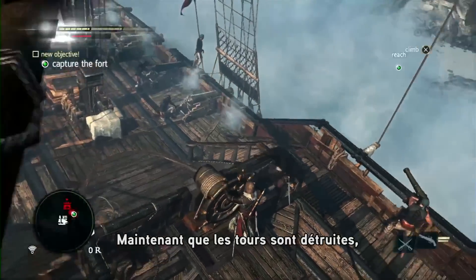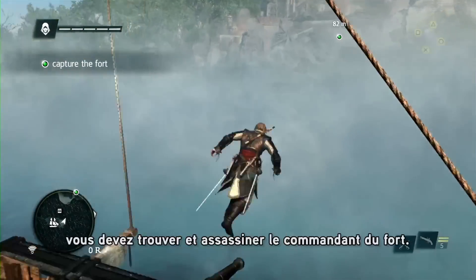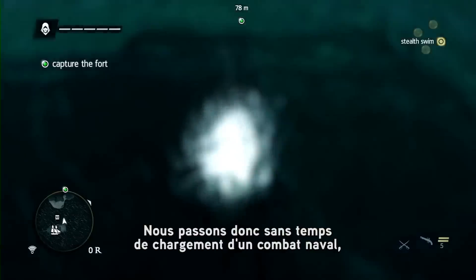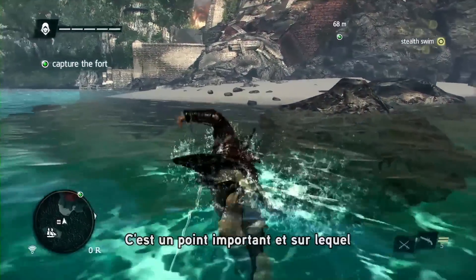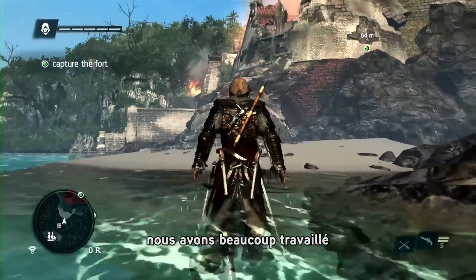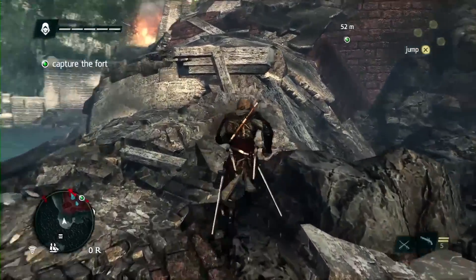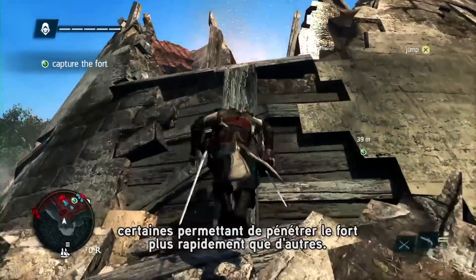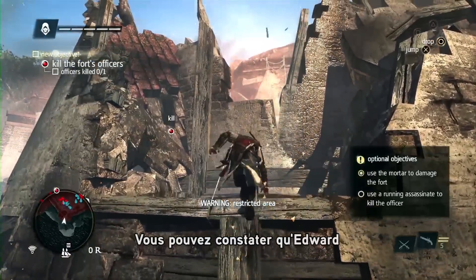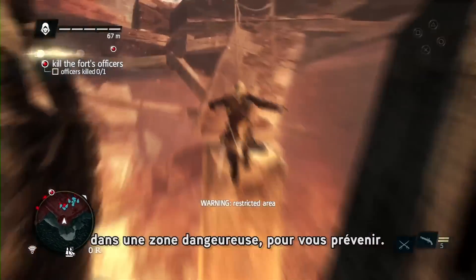Now that the towers are down, we need to infiltrate to capture this fort. To capture a fort, you need to find and kill the fort commanders. Seamlessly, we go from the naval straight into the fort tower we just destroyed. The seamless concept was something we knew we needed to push because it brings the gameplay and immersion to a whole new level. There are multiple entrances that we can take, some faster than others. And as you enter a restricted area, Edward will put his hood on, giving you the cue that things will get more dangerous.